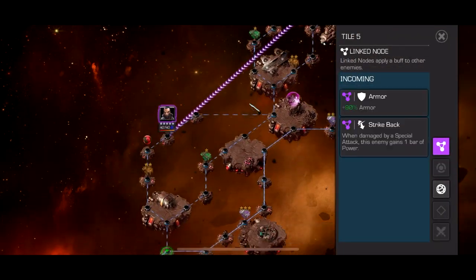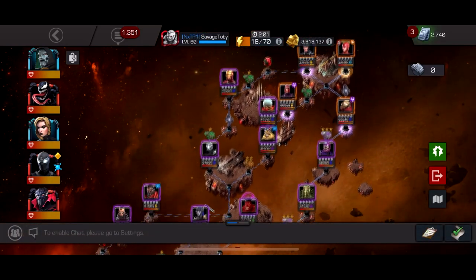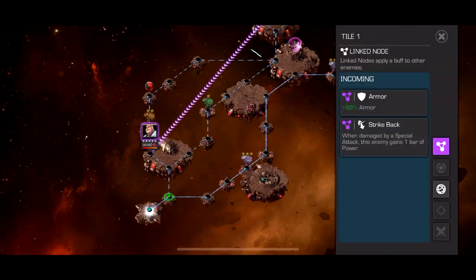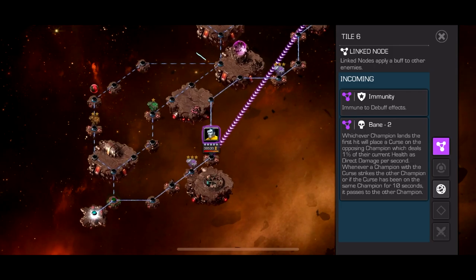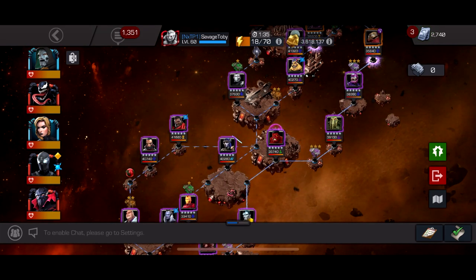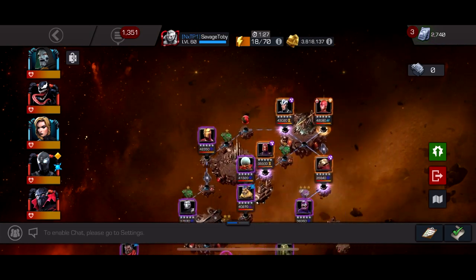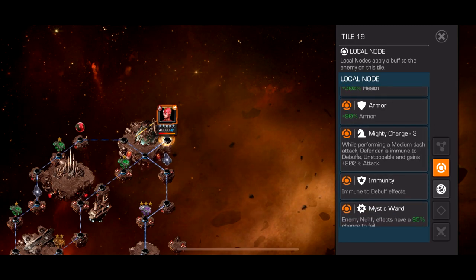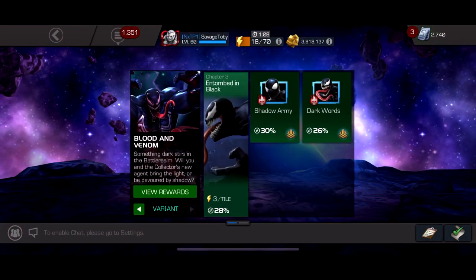Starting with Quest 1 — this one might have the most path options and you can pretty much take any path. I'm a little concerned about the Havoc node; I think I'm gonna need to use Venom for that with his armors. You can either take 90% armor, strike back energize, stun, or basically immune to everything in Bane. Each path has its own difficulties — this is the one quest where there's not a super clear easy path. But the left-hand path works, and the boss is a big Captain Marvel with a lot of armor, mighty charge, and immune to debuff — basically just a slugfest but not that hard.